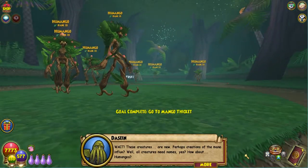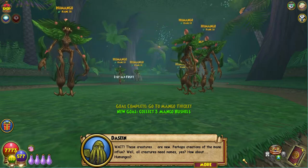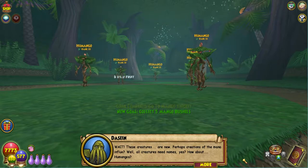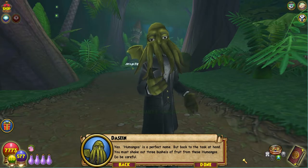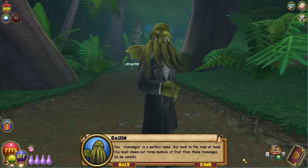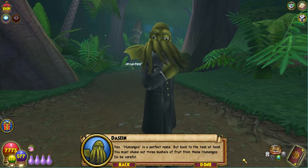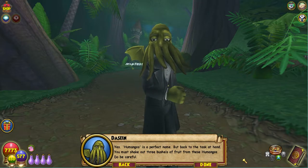'Wait — these creatures are new. Perhaps creations of the mana influx. Well, all creatures need names. Yes — how about Humangos? Yes!' Humangos is a perfect name. But back to the task at hand — you must shake out three bushels of fruit from these Humangos. Do be careful.